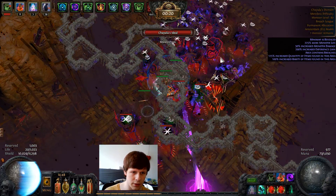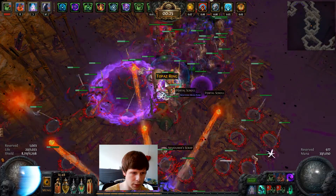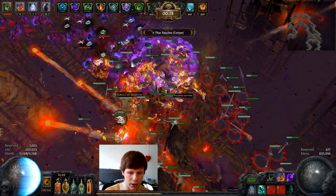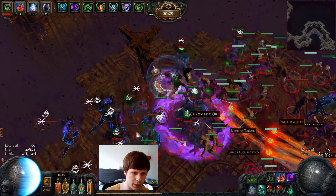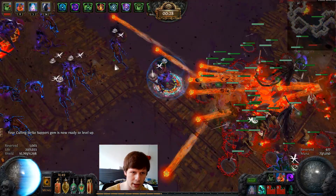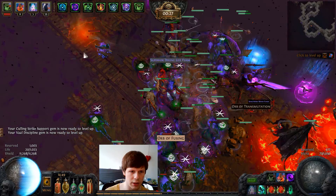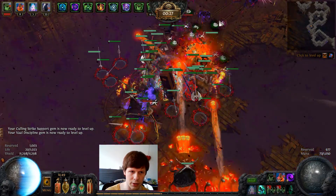There's rares here, come on weapons, faster please. Let's make sure we don't die, and as you can see the timer is going up, so the clear speed is actually quite good on the six-link Animate Weapon with the flame sentinels to support and of course the zombies. Possibly you'd be fine with the four-link Animate Weapon setup and the Blade Flurry spectres, because the damage is quite there - it's mainly the AI that's annoying of course.